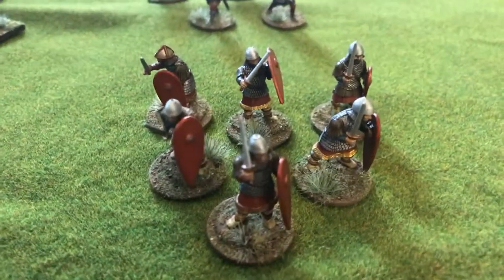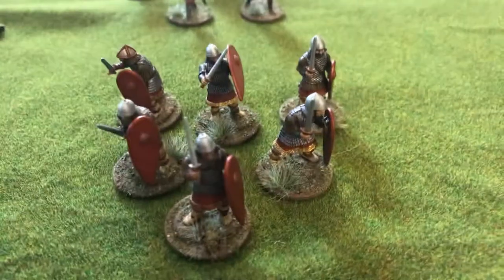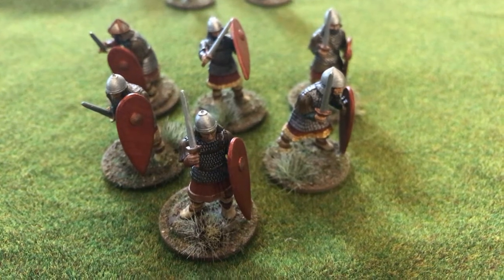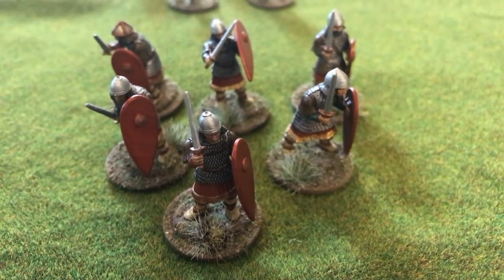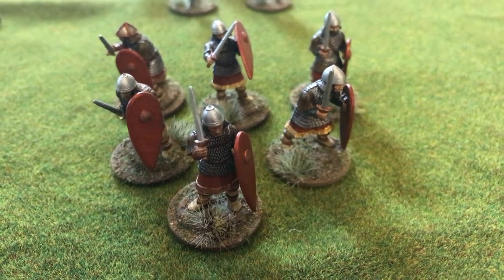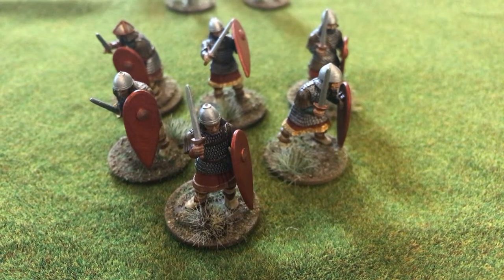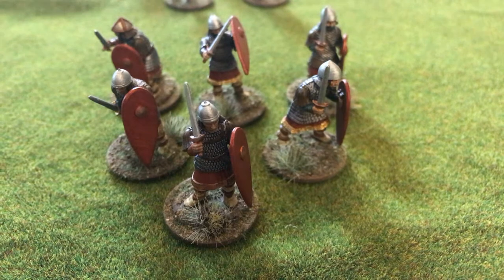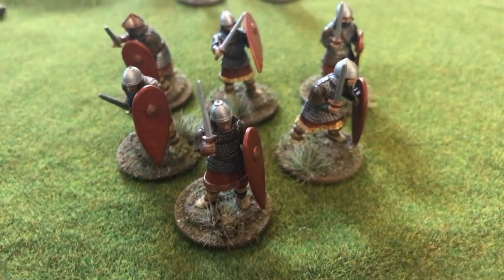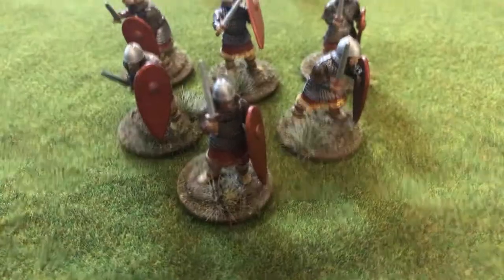The next unit is another sergeant unit - essentially swordsmen in my game. These are regular sergeants, so they're tougher, and alongside the Varangian Guard they form the backbone of my retinue. They have a sword (which is free for sergeants) and a medium shield. Mail may also be free for regular sergeants - I'll need to check that. They came to 132 points.